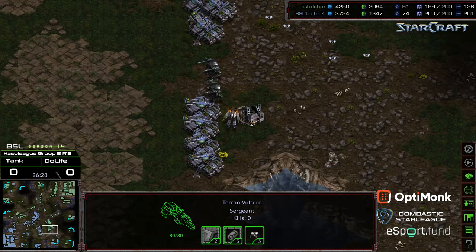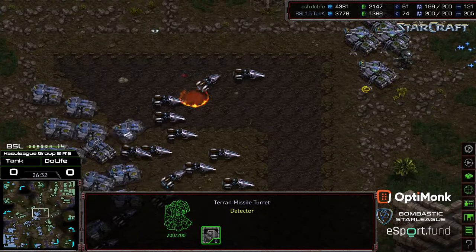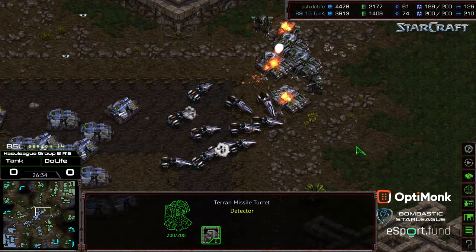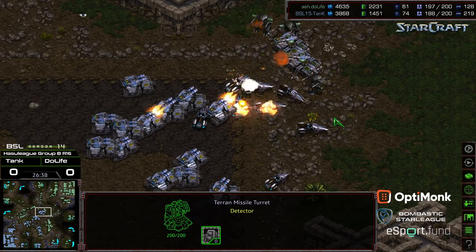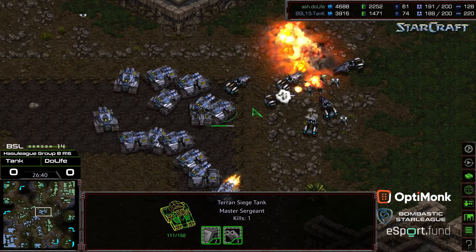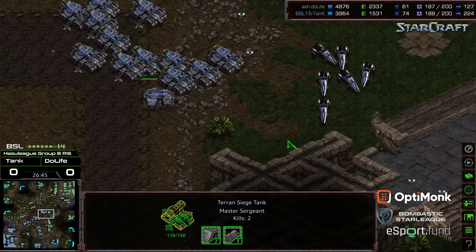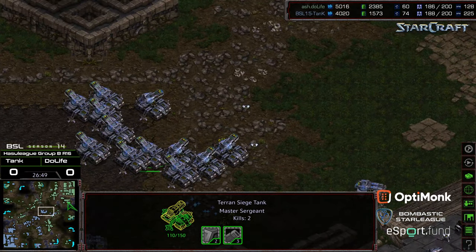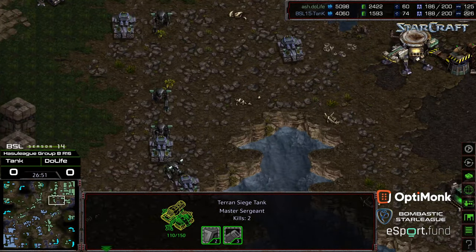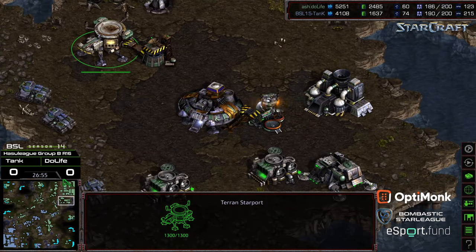I feel like TVT is the most World War I-ish of any of the matchups. Siege tanks and vultures scooping through mid-map for Tank — able to clear out a good grouping there. Has a good cohesive attack force, wanting to pressure the three o'clock location. More reinforcements streaming down for Duelife.